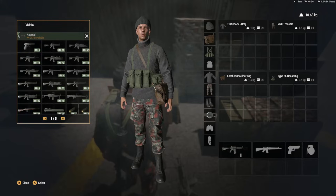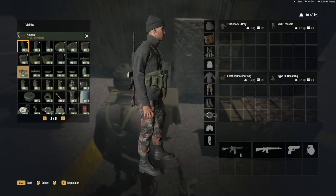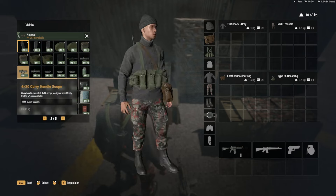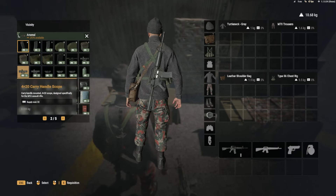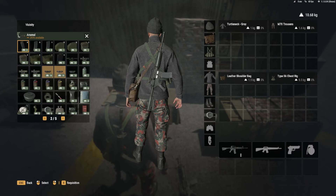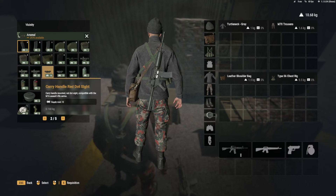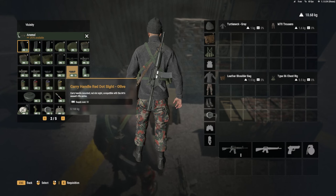Also, on the second page of the Arsenal Box, they added sights. They have the 4x20, similar to what you'd see in modern military events. They have the Veriscope — I think I messed up the name — and they have Red Dots: regular Red Dot, a Kamo one, Kamo Flush, and all of the Dementia Guns variants, which is cool.